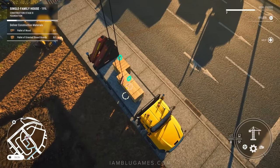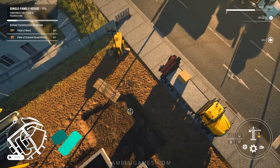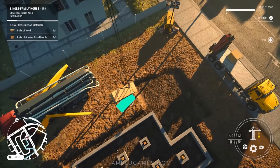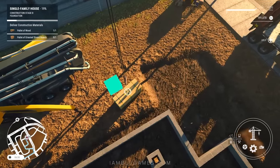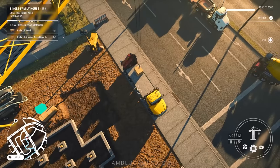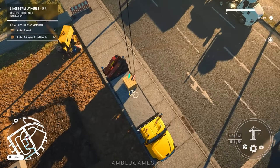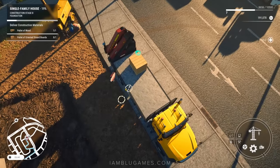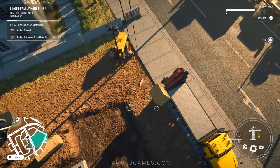I bought a fast erecting crane a few missions ago and I actually own it now — no more renting. This is honestly one of my favorite machines in Construction Simulator, it's super helpful in pretty much all cases. I know we're just building a house and you wouldn't necessarily need a whole crane, but we'll make it work. I love that it has a little icon on the ground to show you where you're hovering, as well as showing where it actually is. Lower it down and drop that right there.